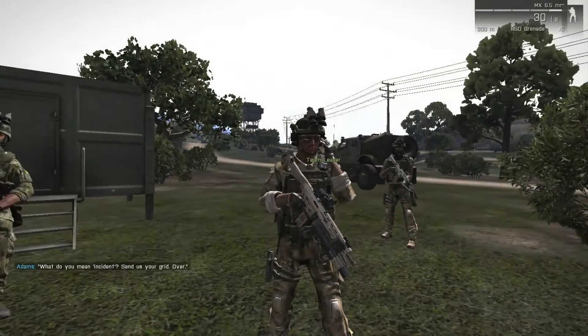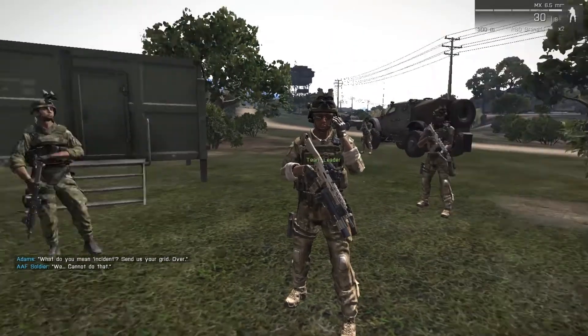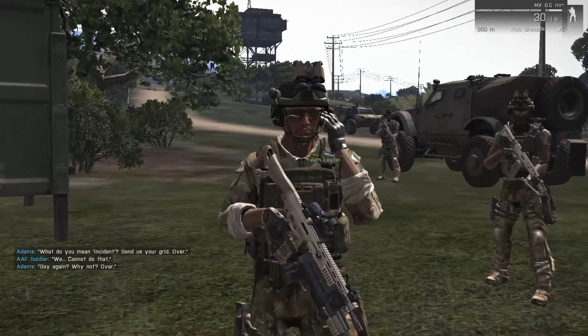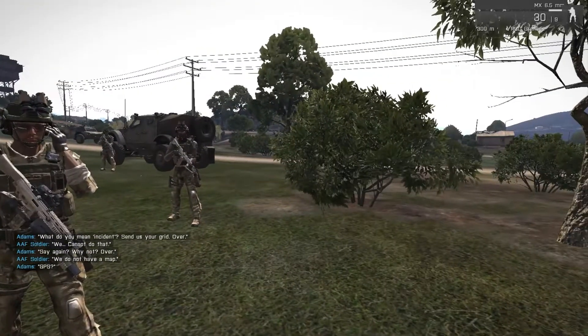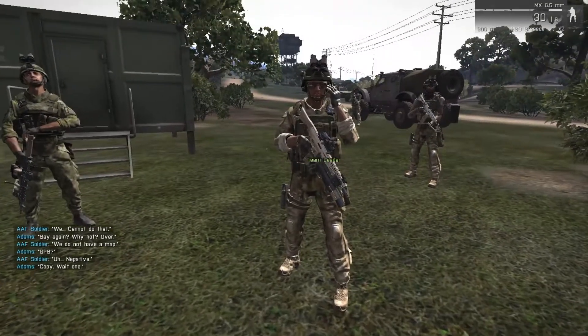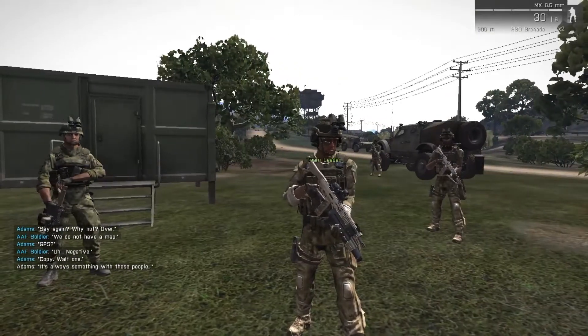What do you mean incident? Send us your grid over. We cannot do that. Say again. Why not? Over. We do not have a map. GPS? Negative. Copy, wait one. It's always something with these people.